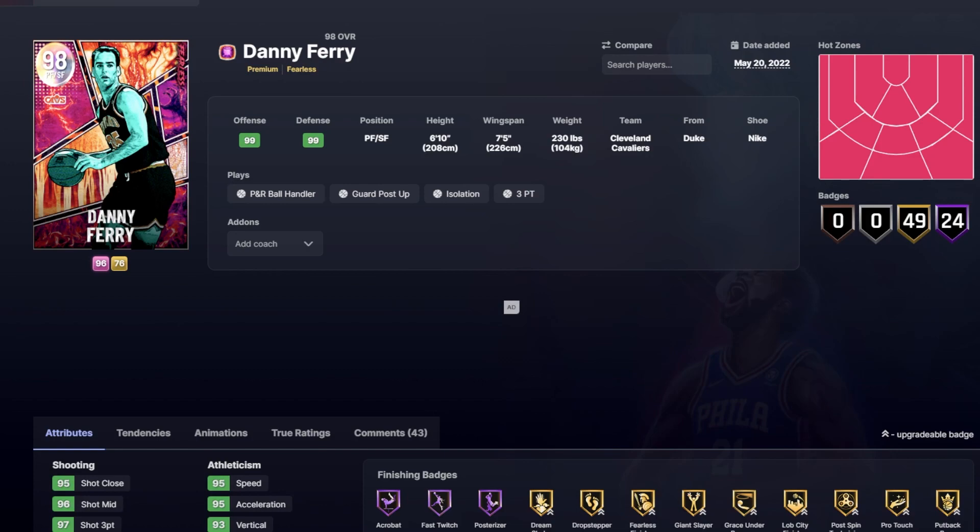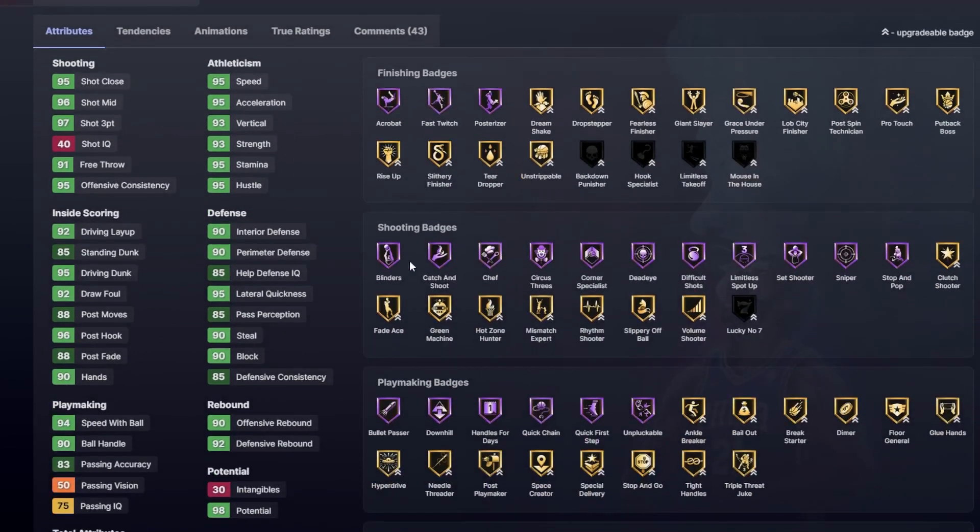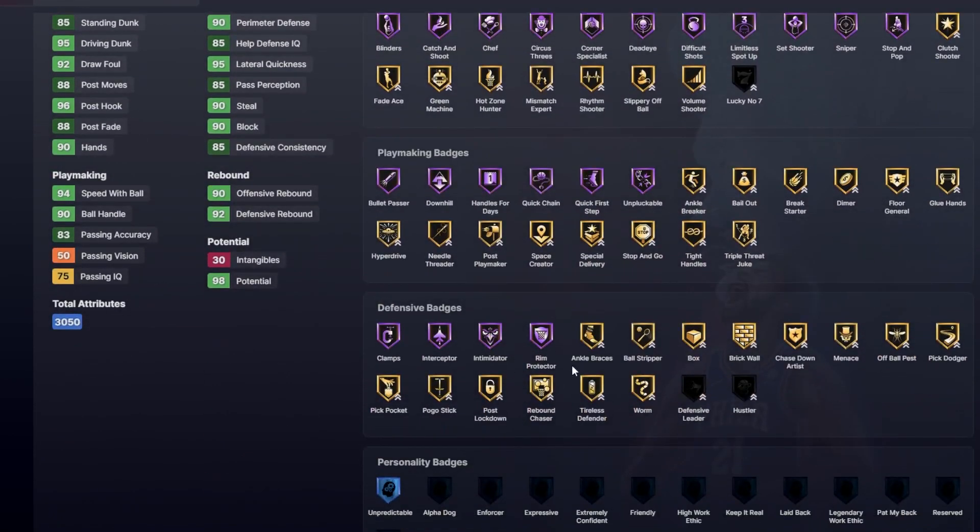In Galaxy Opal, Danny Ferry. Danny Ferry's in here — 6'10", 7'5" wingspan — and he's here because he's just an absolute menace. The guy has all these beautiful Hall of Fame badges, has pretty solid defense, especially rim protector with that 7'5" wingspan. Absolutely beautiful.